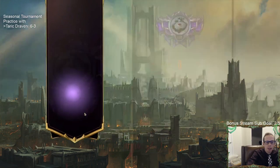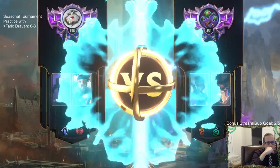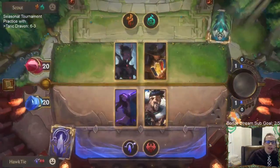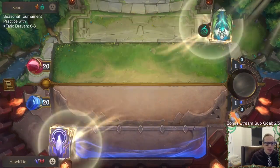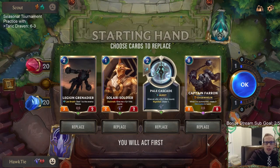My opponent killed Kato instead of killing Taric whenever they had Hush. We could have Hushed ourselves — I don't think we need Hush, I don't think this is a Hush deck. But yes, we could have Hush ourselves.